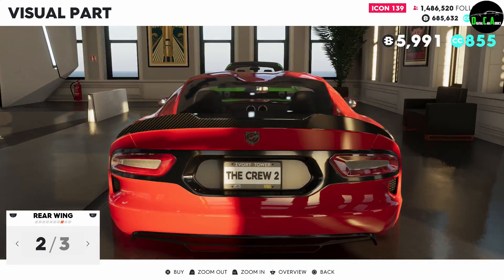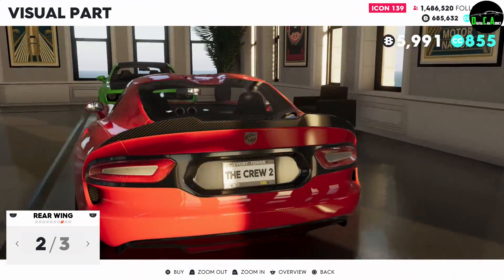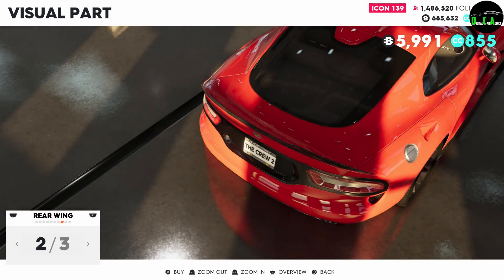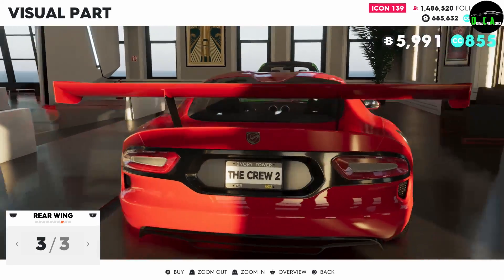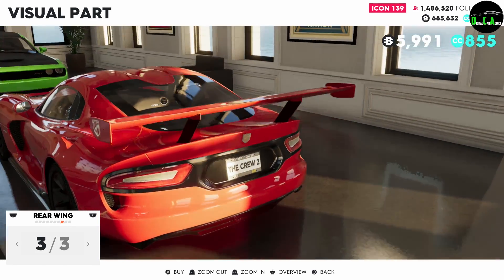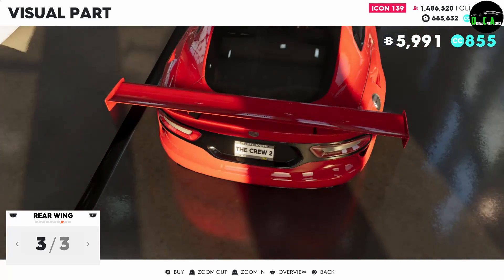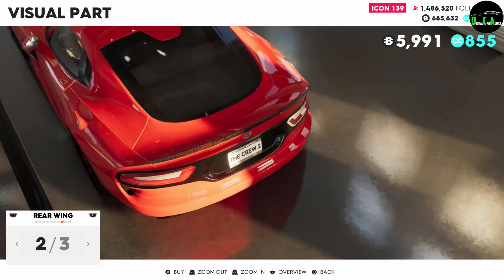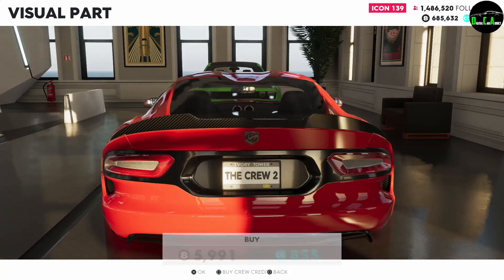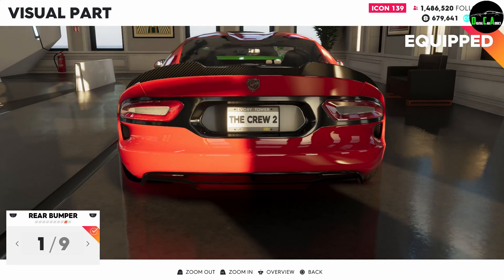Rear wing — you have the carbon fiber one, which was an option on the Viper GTS, and then the wing from the race car. This is not the wing from the Viper ACR — that spoiler is completely different. So I won't be putting the race car wing on there. I'll be putting the short carbon fiber lip, which I think looks great. If they had the Viper ACR spoiler I would have put it, but they don't have it unfortunately.